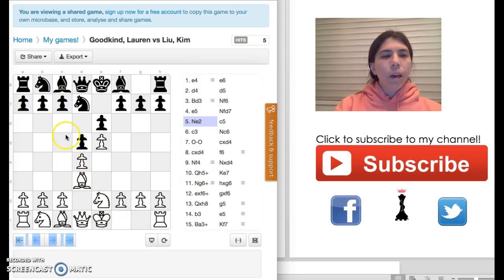My opponent decides to move the pawn to C5. I think this is a really good move because this pawn attacks this pawn — she is trying to get control of the center. If this pawn moves here, it traps this bishop, and if I get a trapped bishop, that's not good for me. So I decided to move the pawn to C3.